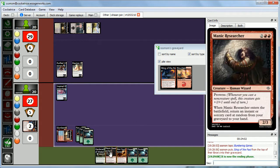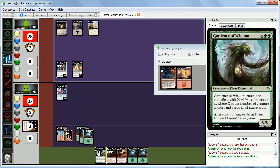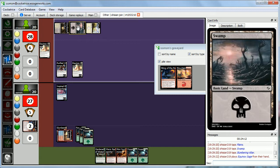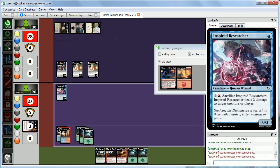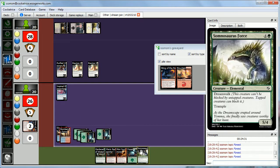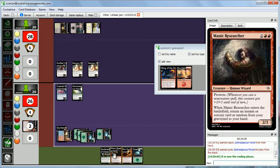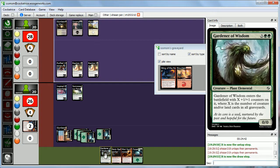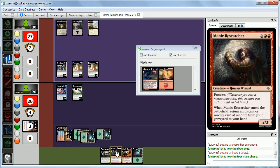Next turn we'll have six mana and could get back Manic Researcher, but it wouldn't do too much. We might just play Mori Summoner. Abby has all those Equinox Sages from her sealed pool — getting the engine going to nowhere, going 60 miles an hour to nowhere. We drew something good, so we'll go ahead and play Somnosaurus Force and pass the turn. What a force — it's a force to be reckoned with. Hopefully we can get some lands or creatures into our graveyard and get this guy bigger.